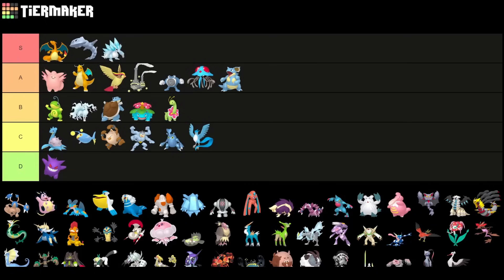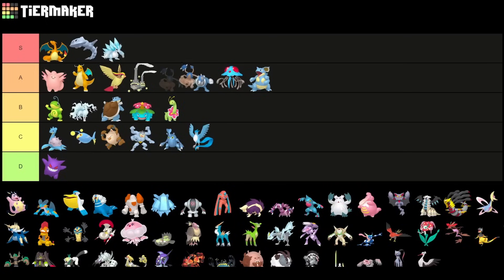One thing that definitely is cool, which I'd put into A tier, is Hitmontop. I really enjoyed this Pokemon — it's a little bit bulkier than something like Primeape or Machamp, and Triple Axel gives it really good coverage in the current meta. I'd put it as a low A tier Pokemon, but definitely a cool Pokemon to use.